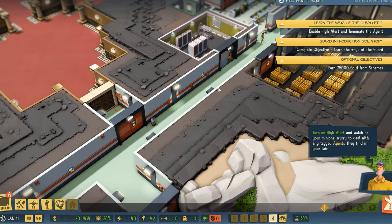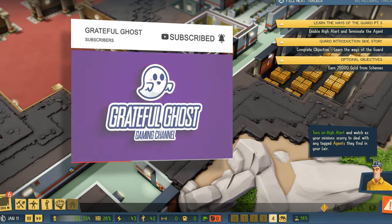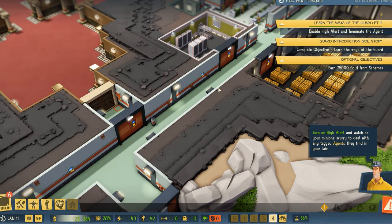Before we get into it today, if you could consider taking a few seconds to hit those like and subscribe buttons — it's the only way I can continue to feed my pet fish Blueberry. With each new subscription, a can of crayon will be donated to a local fallout shelter.